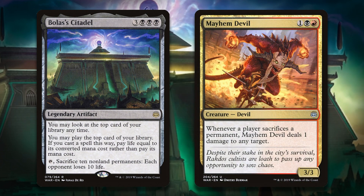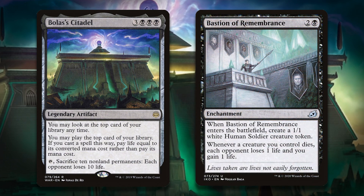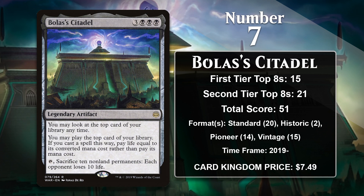Sacrifice decks had a low curve and also ran a bunch of payoffs for sacrificing stuff, like Mayhem Devil. You might think that the deck could run out of life if it went too crazy with Bolas's Citadel, but the deck also had various ways to gain life, like Bastion of Remembrance. Versions of the deck running the Citadel could have a normal aggro plan in the early game, and then the Citadel would enable them to win even if the opponent had stabilized. Sacrifice decks running Citadel also excelled in both Historic and Pioneer, and the Citadel has even been powerful enough for Vintage, where it can help Storm decks really get going by casting a bunch of free spells. It's very well positioned to keep on gaining points.